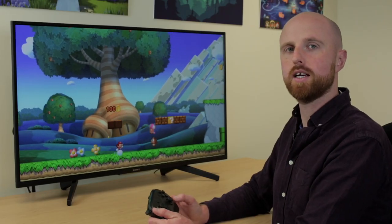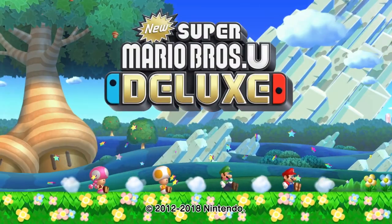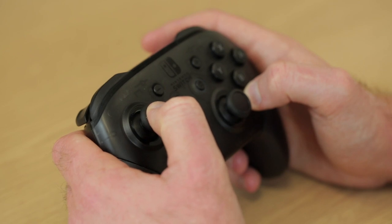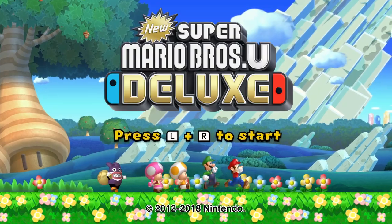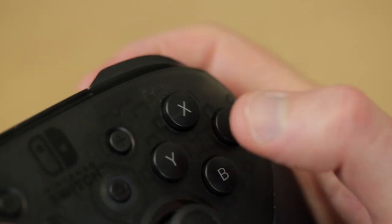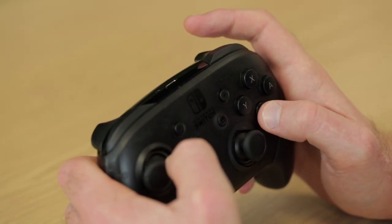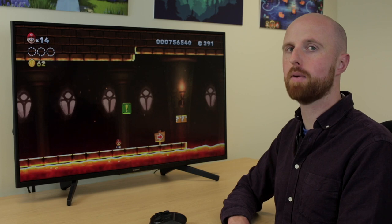Some people find that accidentally activating the spin jump by pressing jump twice is frustrating, so there is a way to switch this off from the main menu. Hold down the left stick click for about three seconds, then hold down ZL and ZR. You'll hear the game start to load and Nabbit will make a high-pitched squeaking sound, which means the spin jump is now switched off. With it off, you can still spin jump by pressing jump then ZR. To re-enable jump-twice spin jump, return to the main menu and repeat the process.